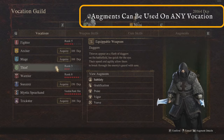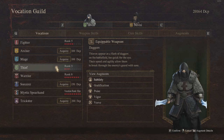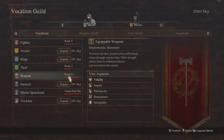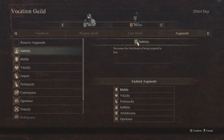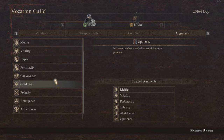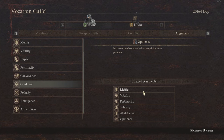A really useful tip is that you can use other vocations' augments when playing any vocation. So if you want to make a specific build, augments from different vocations may come into play. You can see in my augments I have ones collected from other vocations I've played — subtlety from the thief, metal from the fighter, vitality from the warrior, opulence from the mystic spear hand. You can equip up to six augments at once, so you pick the ones that most benefit your class or play style and make a super build.